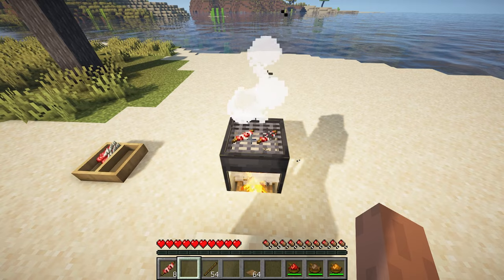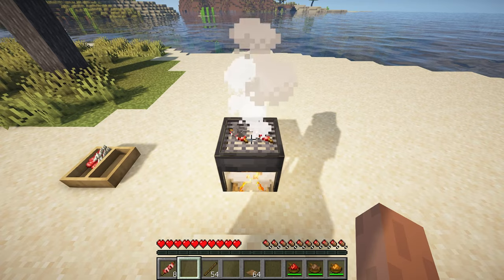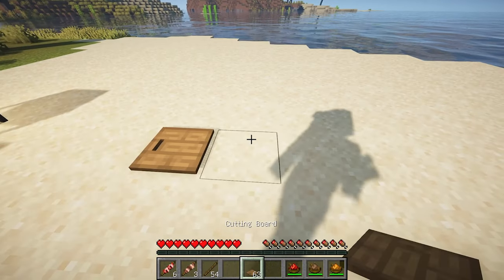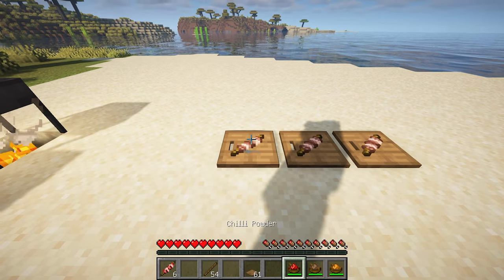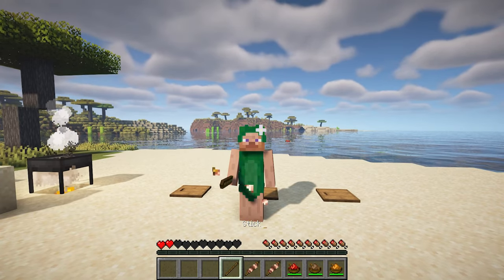Cooking these skewers on a grill is an interactive process, requiring players to place the skewer on the grill with a right-click, monitor the smoke until it thickens, and then sneak and right-click to flip the skewer for even cooking. It's crucial to remove the skewer promptly after cooking to avoid burning the food. Players can also use the seasoning mechanic by right-clicking on the cutting board with the skewer and then repeating the action with the desired seasoning to create skewers with a burst of flavor.